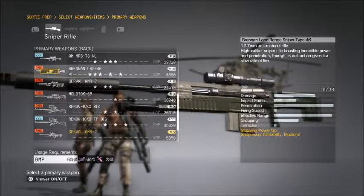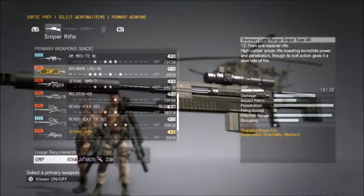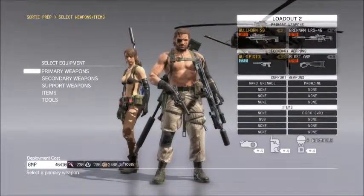It's the second most powerful anti-material rifle in the game. Do you really need to use it? No. But if you want to be overpowered and not have to suffer heavy GMP loss, then knock yourself out. That's all.